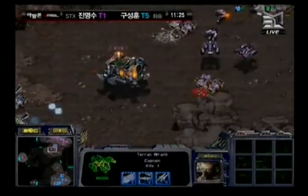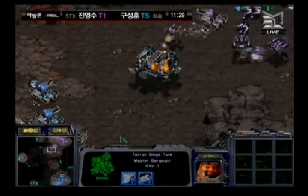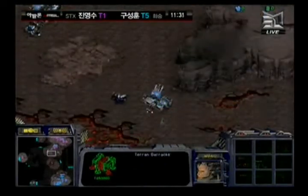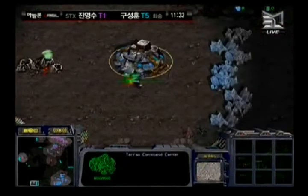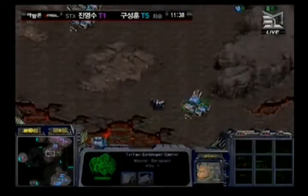Hyde still has no idea that Hwasan has the 9 o'clock, and Hwasan has been economically ahead the entire time. As soon as he fully gets that 9 o'clock base active and gets that mineral line mining, he will be able to take a very big advantage. Hyde is just now activating his mineral only at the lower left.